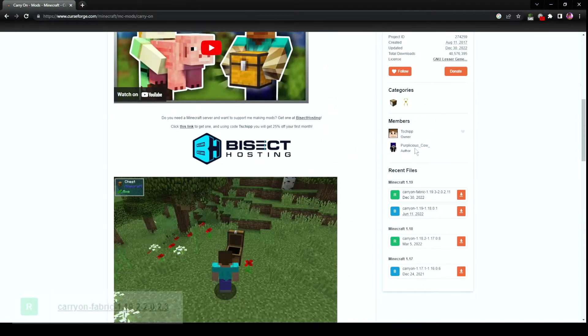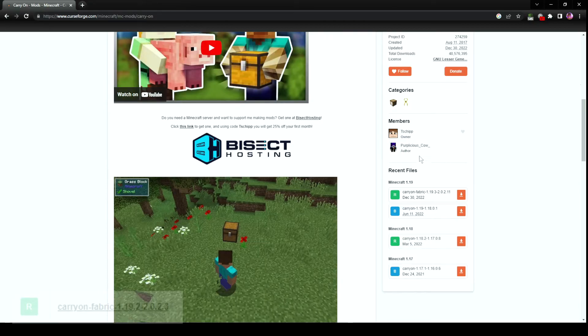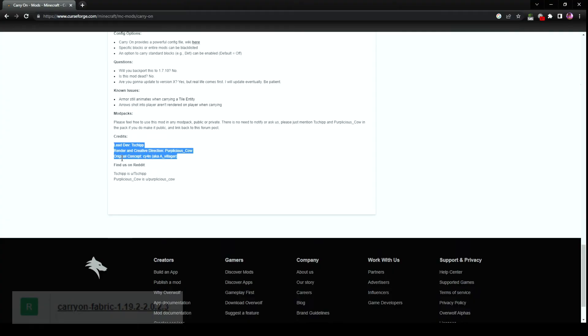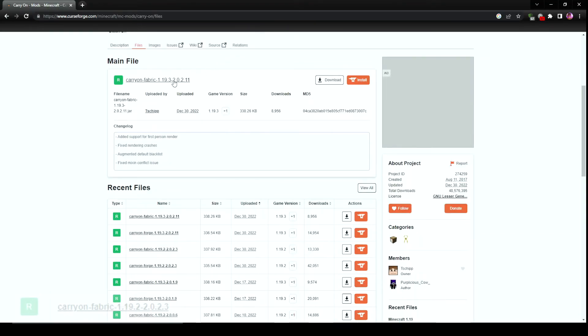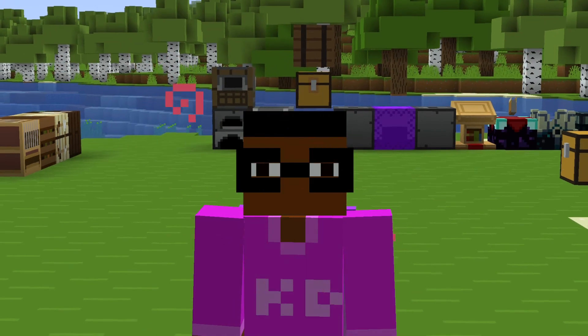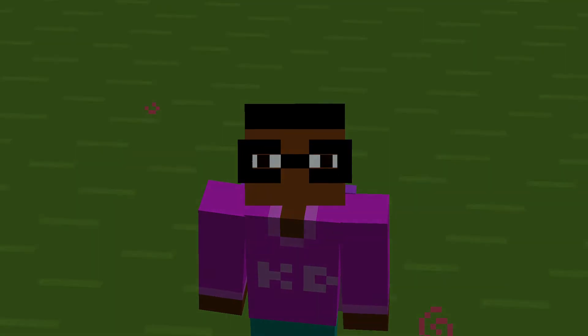The credits go to lead developer TsShip, render and creative direction by PurpleCow, and original concept by SignFor aka A Villager. For the changelog, the latest Fabric version added support for first-person rendering, fixed rendering crashes, augmented the default blacklist, and fixed a mixin conflict issue. I recommend downloading the latest version so you won't have any issues. The mod will be linked in the description — give it a try and carry some stuff around. See you guys next time on the next Minecraft adventure, and carry on!